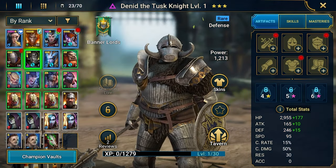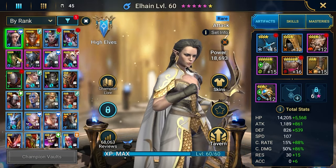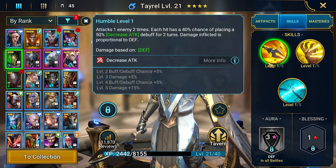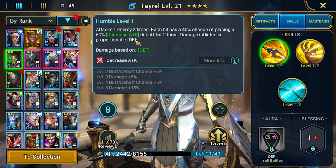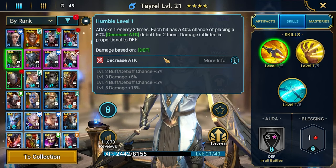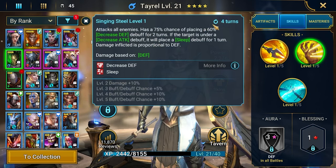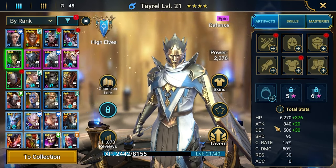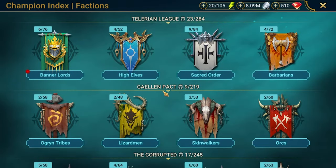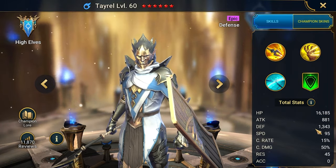The next six-star is a good question. I'm thinking about Tyrell — his kit is pretty good. His A1 has a decrease attack, which is very helpful against dungeon bosses to keep us alive. He also has a decrease defense skill which at full books would be 100% chance, though the cooldown is pretty long. He is very tanky — over 1300 defense in the index, with good HP as well.